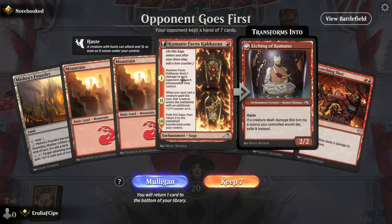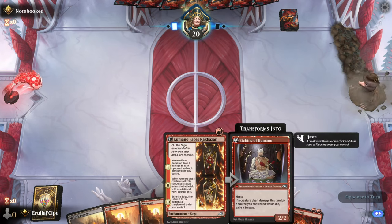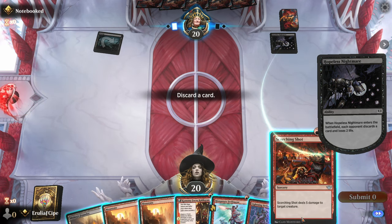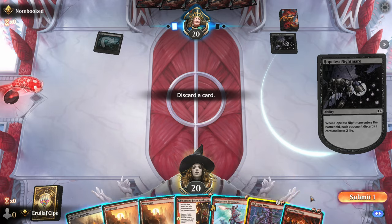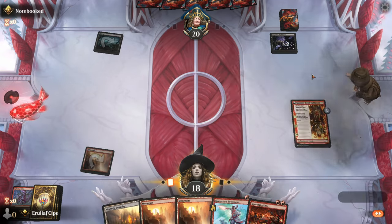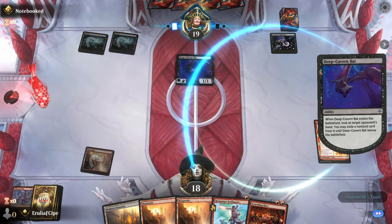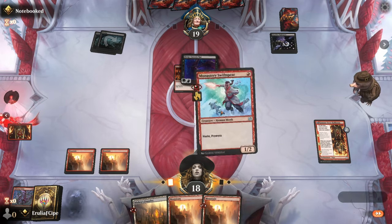Alright, a good hand to start off with. We'll do the Kumano and then go into the Swift Spear, and then hopefully just start lightning bolting people in the face. Hopeless Nightmare — ooh, that's going to suck. What do I do here? I don't want to do it, but I get rid of the lightning bolts. Alright, we'll still stick to the game plan. Use the Foundry if need be. They're going to take the Swift Spear, aren't they? Oh, interesting — get the Swift Spear out and attack.